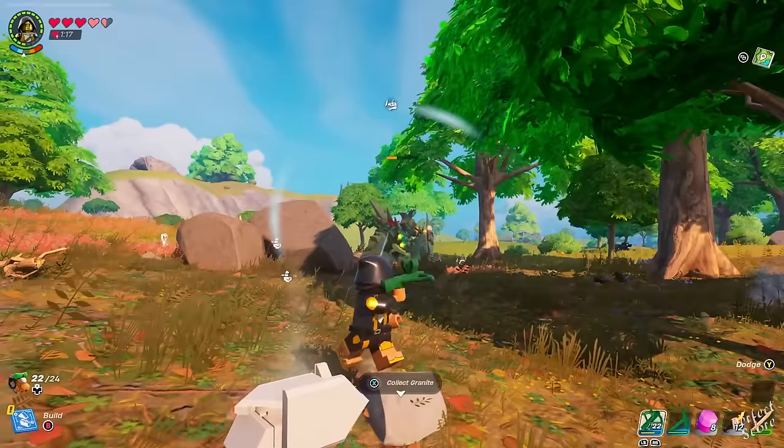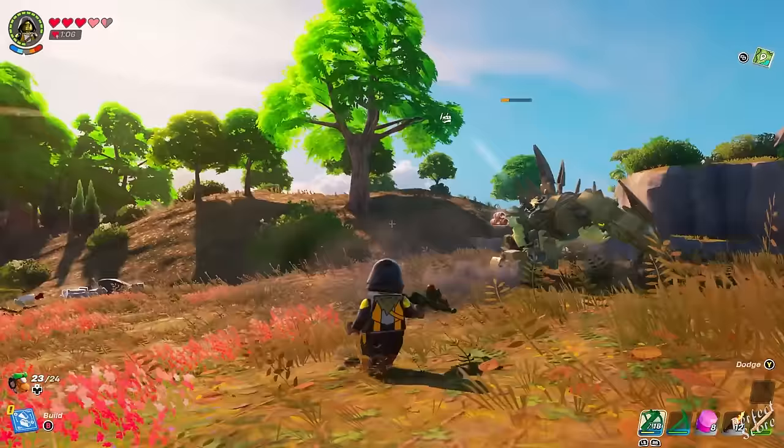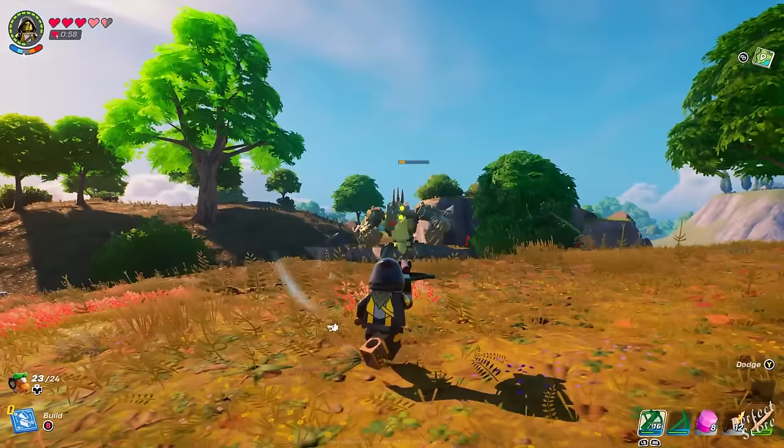Now for the final part you need to collect a brood scale, which is dropped by a brood. Keep in mind that you find a brood on the grasslands because the one in the desert and in the snow biome drops a different scale that you can't use. Broods always spawn at the same spot, so once you find one you can just keep going back there. To make your search easier, use the glider and enable visualized sound effects — that will make it very easy to spot them.